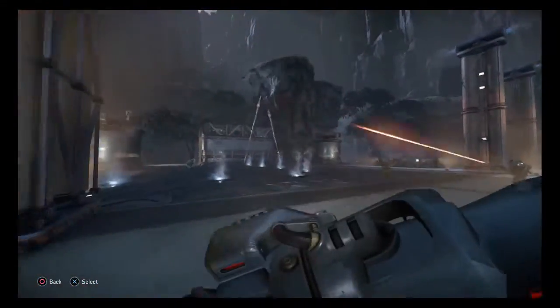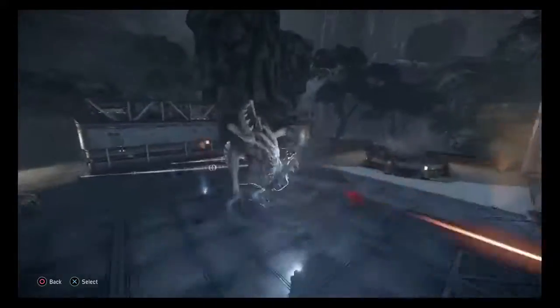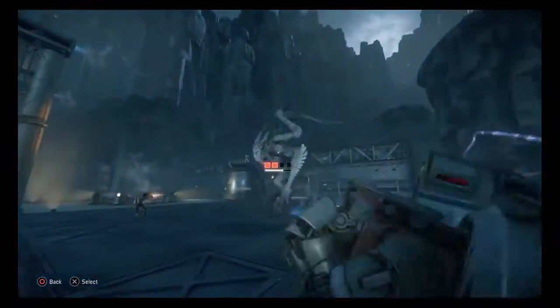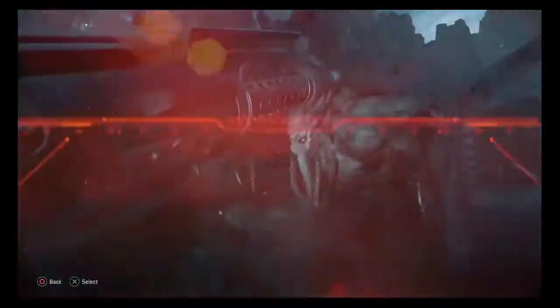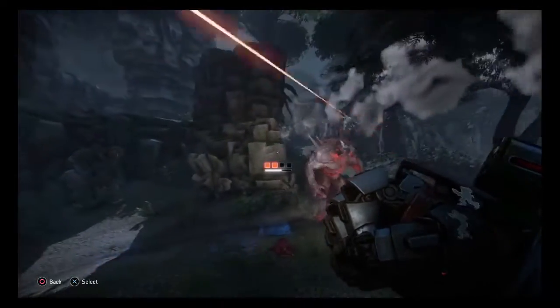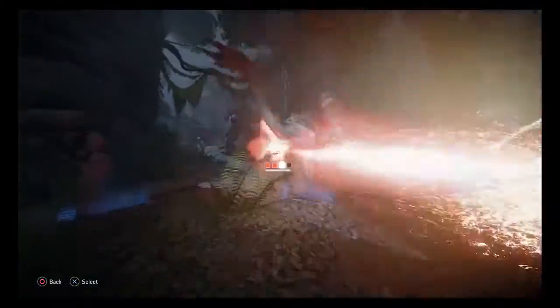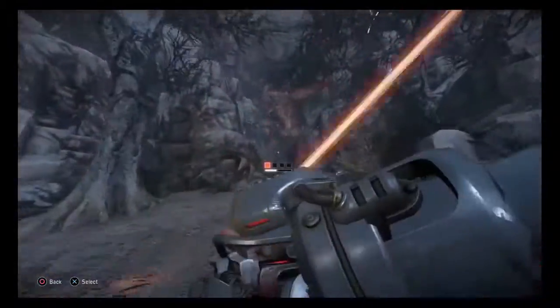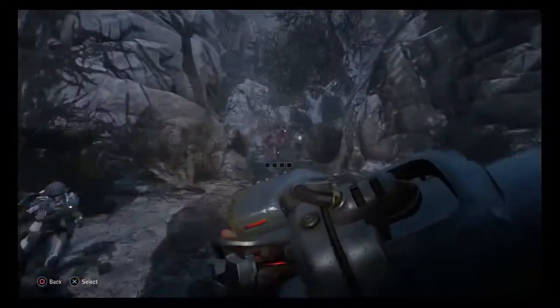When a target is grounded, use Thunderstrike to close the distance and deal a quick burst of damage, then immediately attack with the Plasma Lance. Staying near maximum Plasma Lance range gives you the best chance of avoiding monster attacks, then re-engage before the combo window times out. Pick your attacks wisely, as missed attacks and timeouts reset the damage multiplier.